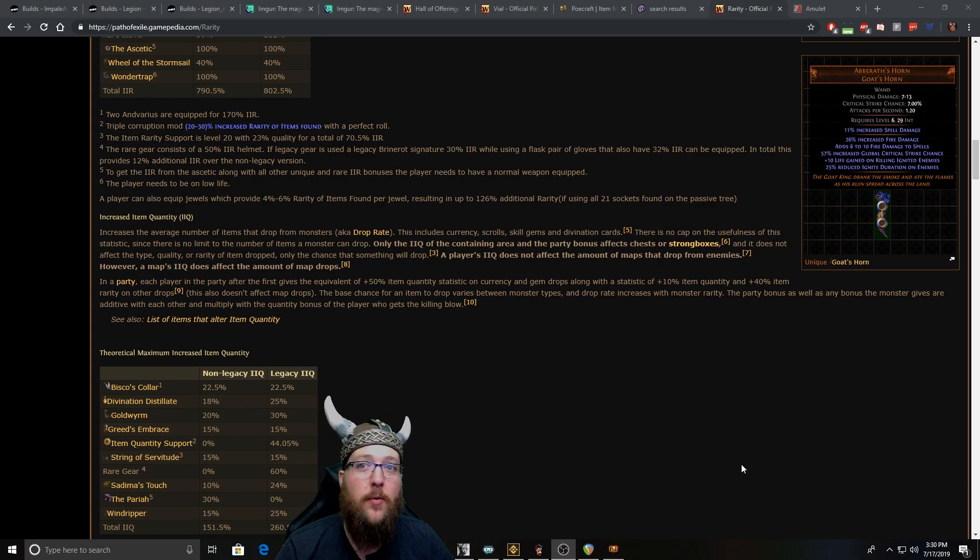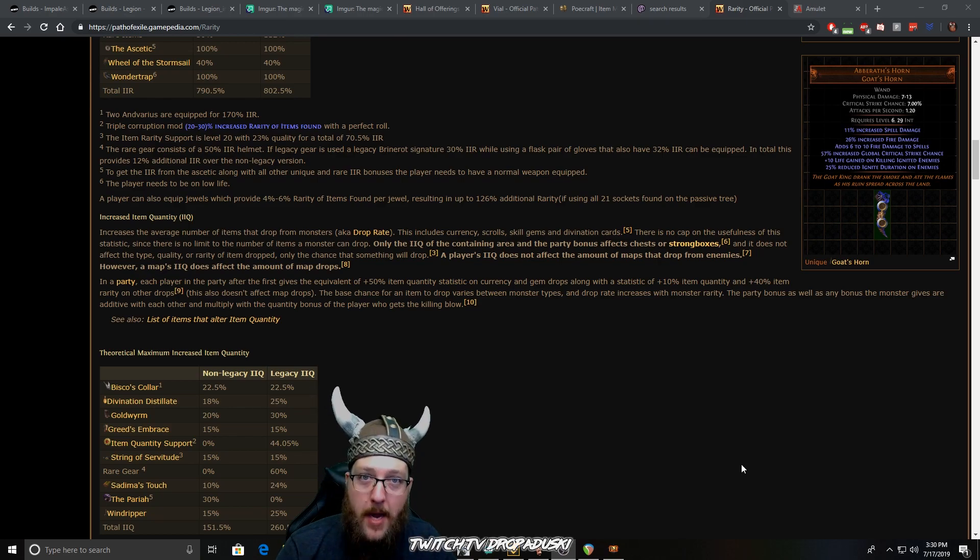Now when starting out with a magic finder, there are a couple of things to keep in mind. GGG is really good about the give and the take. For most items that provide you with quantity, you're going to have to sacrifice other really important stats that you typically want to prioritize on a character. A lot of times the quantity gear you find or buy is not going to have resistances, max life, or other things you'd typically have on those armor slots. So when setting up a magic find character, you want to be very cognizant of what equipping that item is going to potentially do to your character's ability to survive.